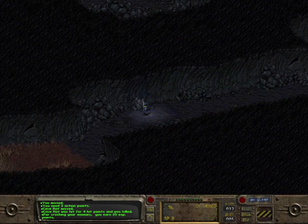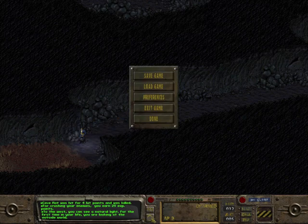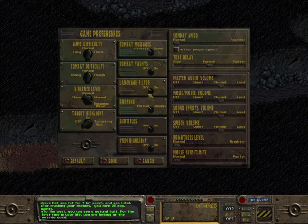Just double-click to run, and these are your action buttons down here. This is your menu, and you can set things such as — if you are recording online and you don't want bad language — you can turn the language filter on. Otherwise, expect to have people swearing at you.